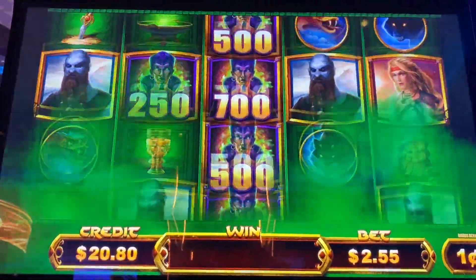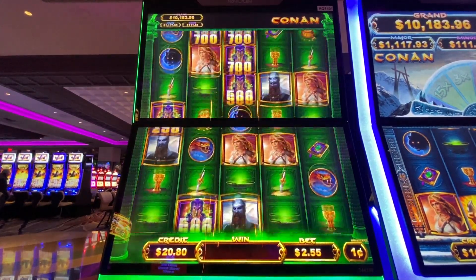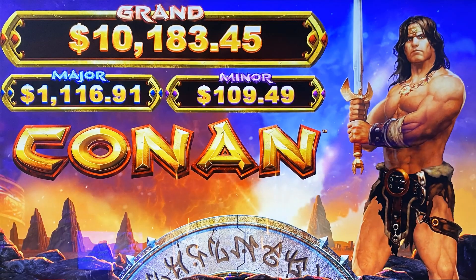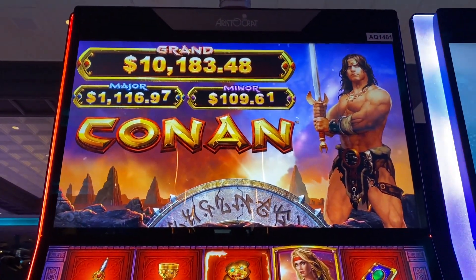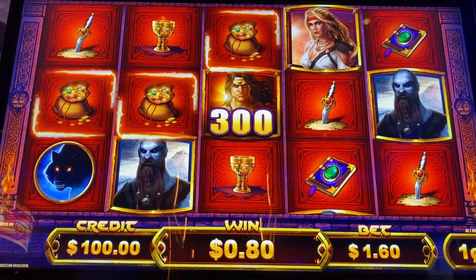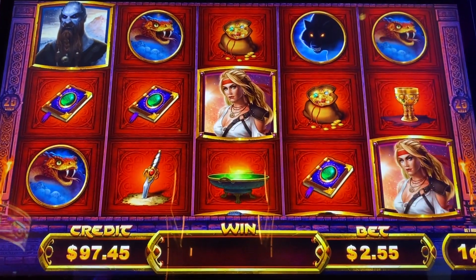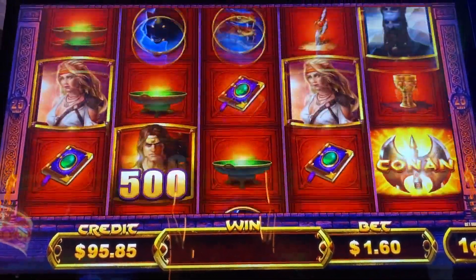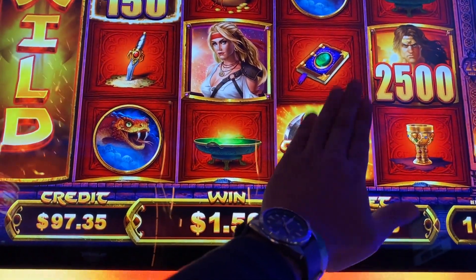Oh, here we go, finally got this feature. This is my first time playing the new Conan slot — not sure who makes this. It's at Yamava Casino, money's in, volume is up and let's get started. The volume's nice and loud. We're gonna call her Sonya, she's the top symbol, and that guy's Kratos. Okay, that's our bonus symbol right there — need three of those guys.